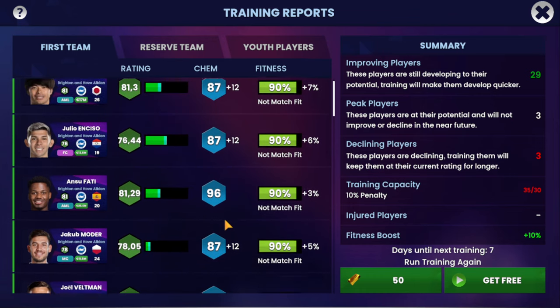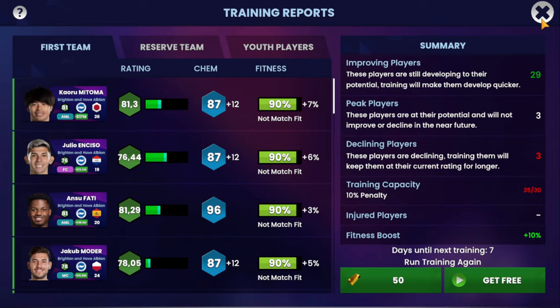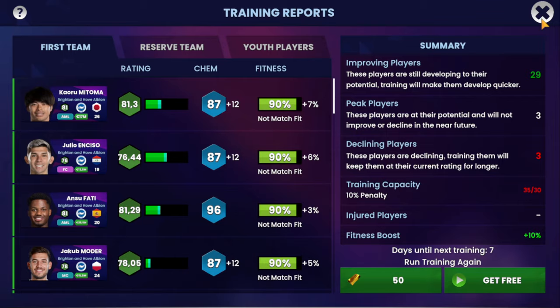Tactical training is important because it is what makes your players gain training chemistry, which is key for player performance in the match. Physical training is important to recover the players' energy before games and to keep them in the best possible physical condition for the next game.